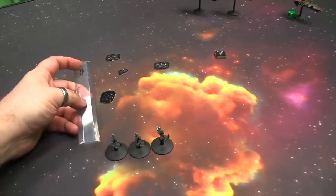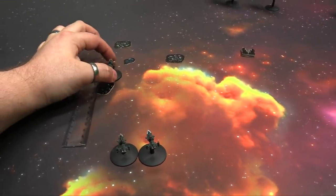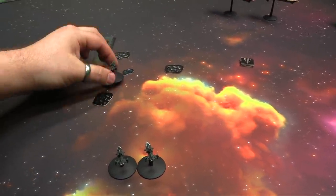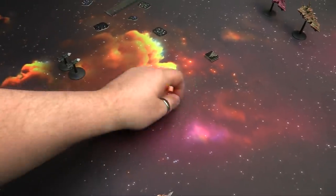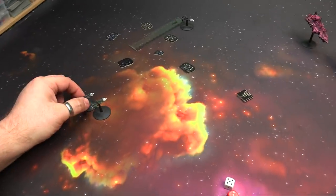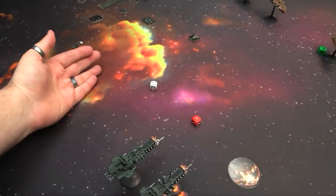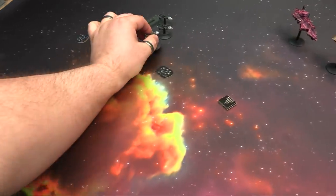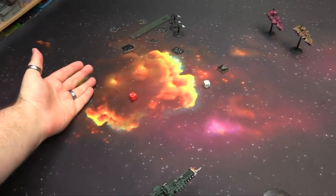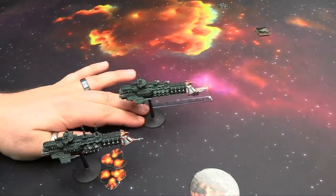Ordnance phase — Cobras' torpedoes plowing into the Chaos ships. Three turrets against eight torpedoes, blowing up two — six attacks. Torpedoes hit the front armor of six. Moving ordnance further — second salvo approaching. Three turrets, two turrets because it's just a cruiser — on fours. Would you like to brace? No, I won't brace. Six attacks on fives — three hits, down to five. No crits. Torpedoes fly out the other side.